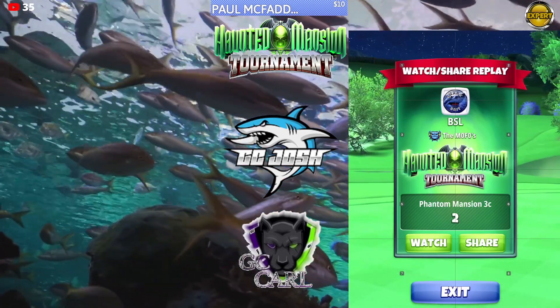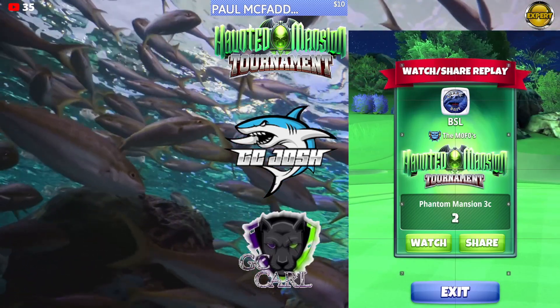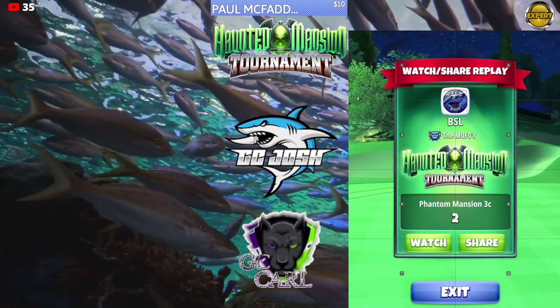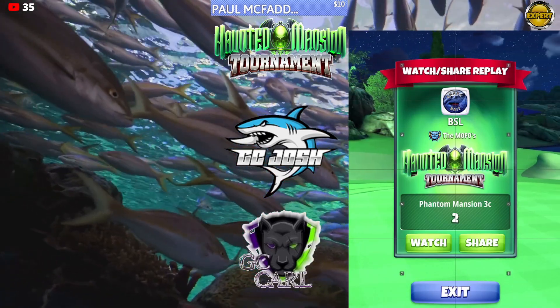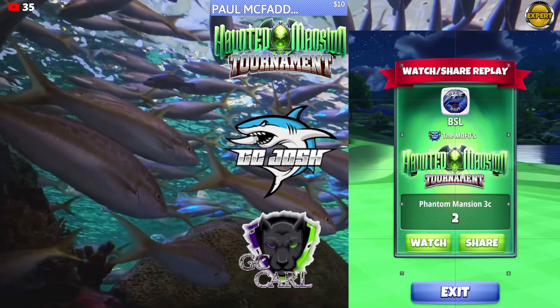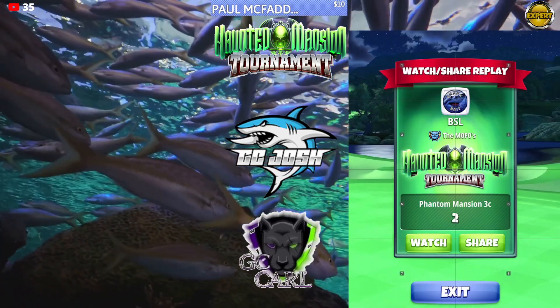Welcome back to the Haunted Mansion Tournament Expert Division opening round hole number 2. Here we're going to be playing a Sniper Rough Bump. The adjustment for this shot is P3 plus 15% mid numbers using Sniper 10 in the app — so mid Sniper 10 numbers.